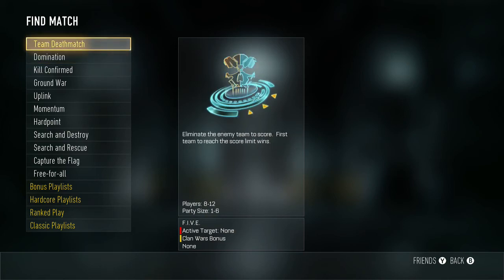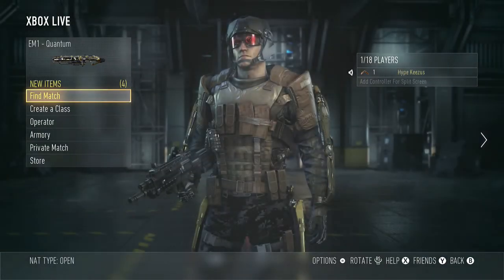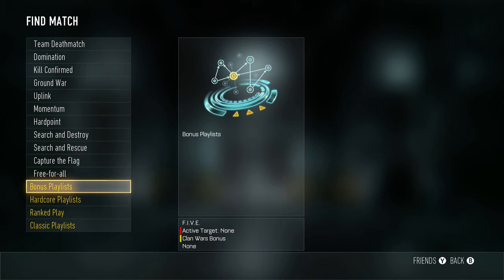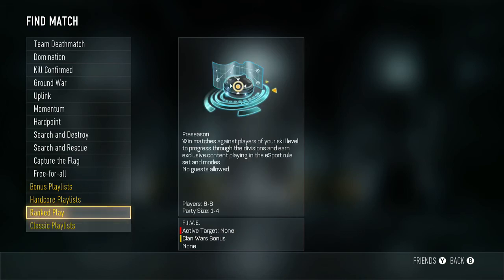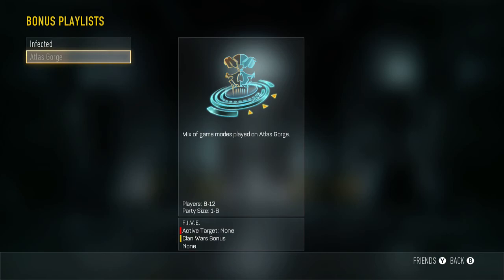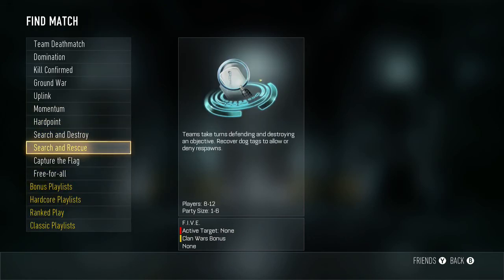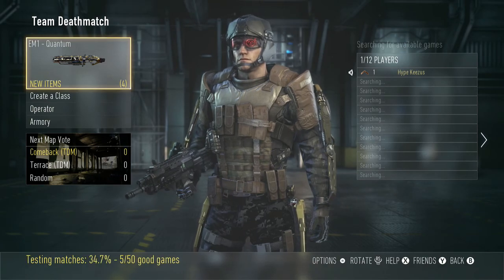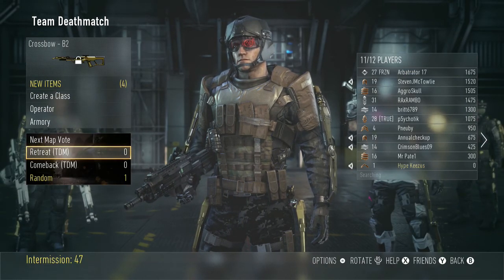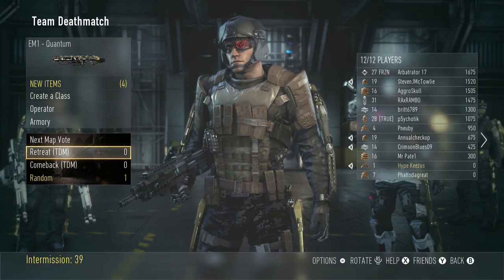Wait a minute — five active targets, no clan bonus? They still have clan wars in here. I'm gonna have to fix that because we're not called Five anymore, we're called Hype. The bonus playlist is probably gonna be for DLCs, hardcore, and ranked. Atlas Gorge — I did not get that map. I could have if I bought the season pass, but I'm playing competitively so I didn't think we'd use the new maps. I know a majority of the maps well enough. I recognize level 31 and 27 — they've probably been on since last night.